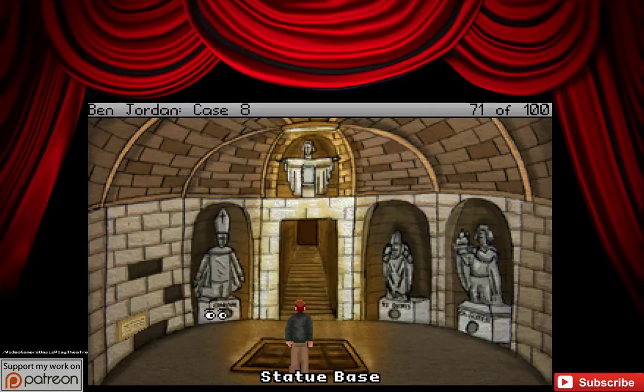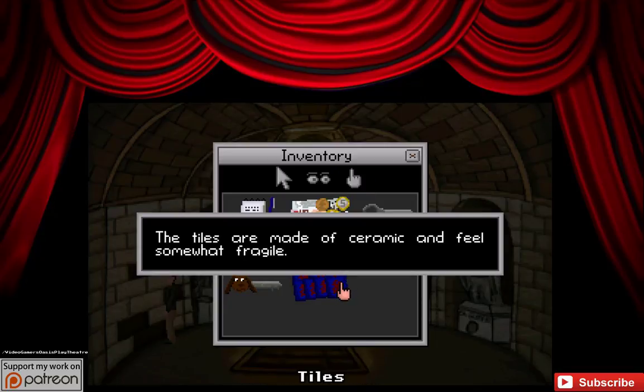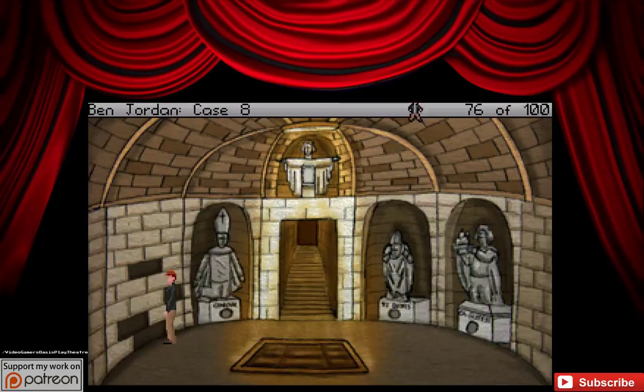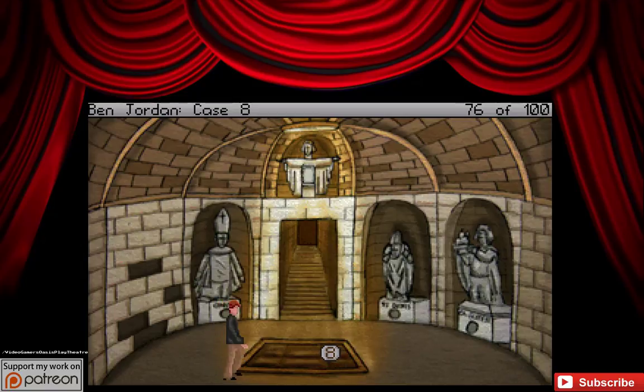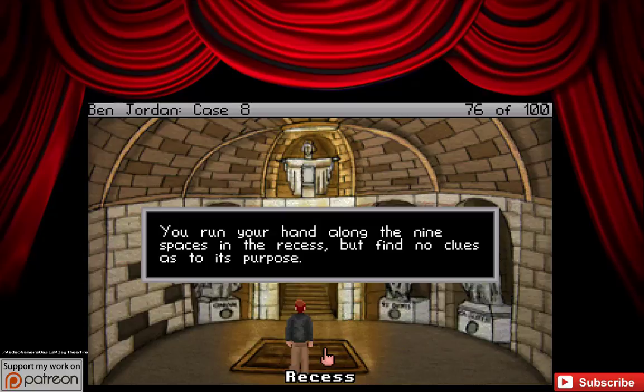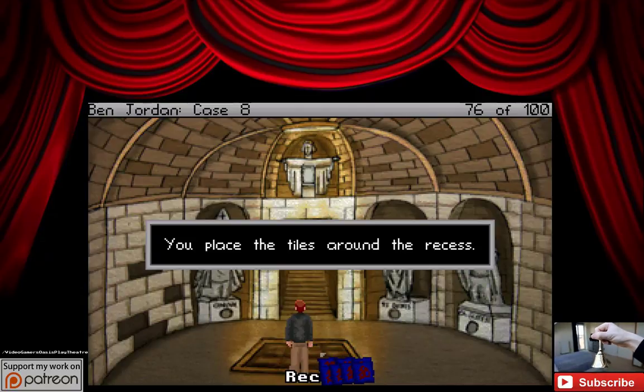It looks like the top one... three... there's one more to go, and two — there we have it, that's what we want. Looking in the hole, you find a pair of tiles. Alright, we got more tiles. You got a collection of tiles from the crypt. The tiles are made of ceramic and feel somewhat fragile. Let's use the tiles on the recess. You run your hand along the nine spaces in the recess but find no clues as to its purpose. You place the tiles around the recess.